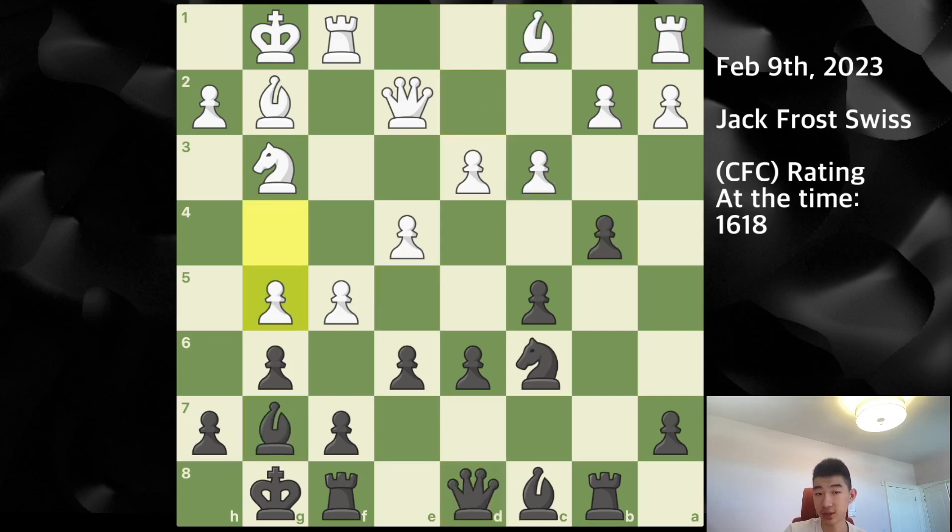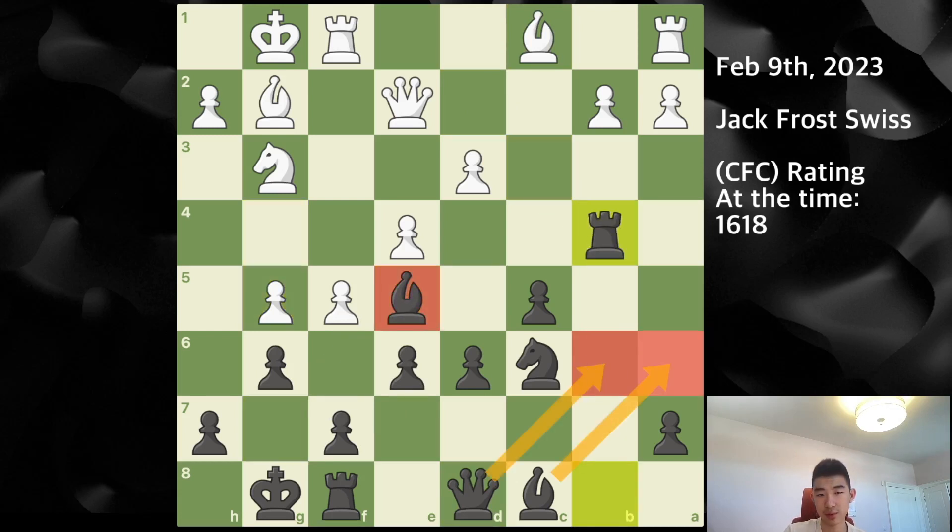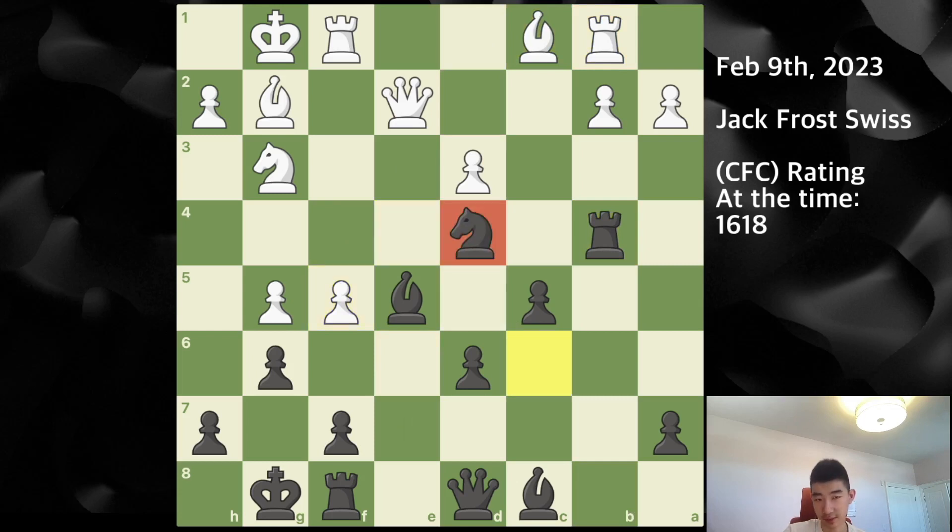With the pawn on g5 I'm not concerned about bishop d2 and I knew I should be even better here. Bishop d5, pawn takes, rook takes, and f6 was played. F6 is logical — if white does nothing, say rook b1 just to defend, then pawn takes, pawn takes, I move knight d4 and then I can capture on f5. After knight takes and bishop takes there's no attack for white and I'm winning another pawn.